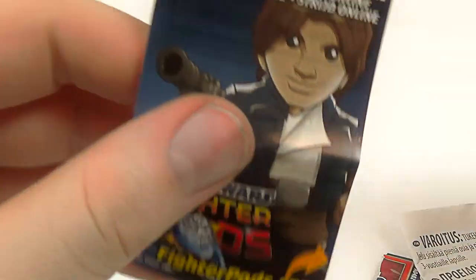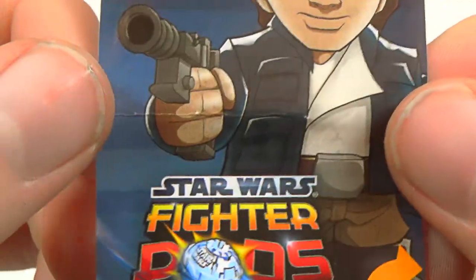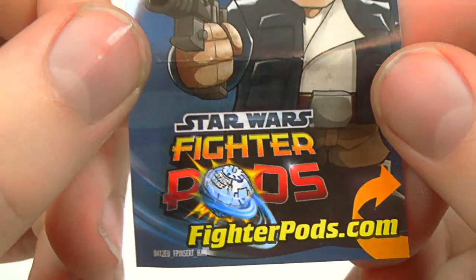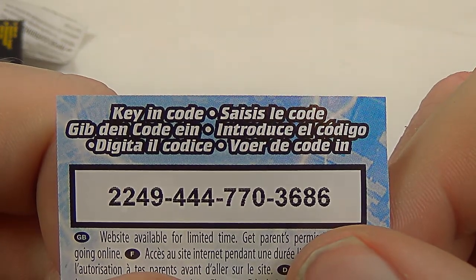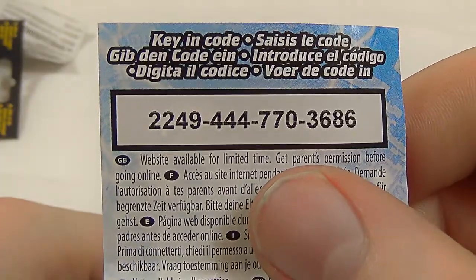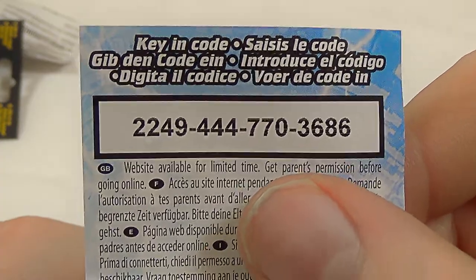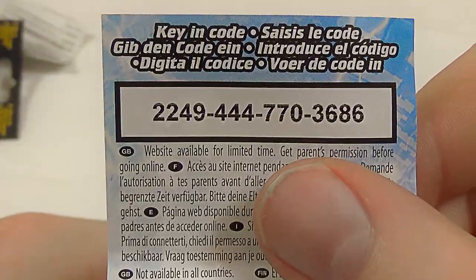Let's crack on then. Oh hang on - there is something in there. We do appear to have some instructions, as well as a handy piece of paper to go straight in the rubbish. Battle Online - that's Han Solo. Fighterpods.com. It's just a code - not available in all countries. Well, that code's yours as ever. I always give the codes away. If you're first to go to the website and you're interested in this game, enter that code - it's all yours.